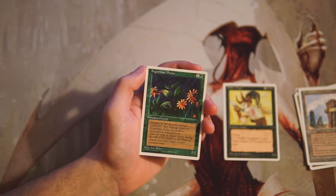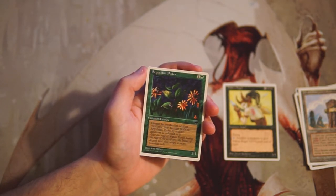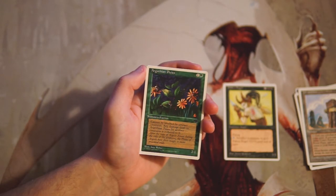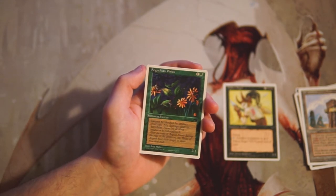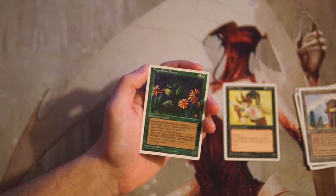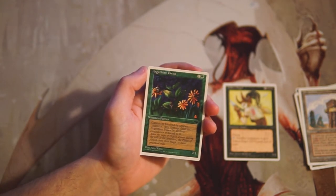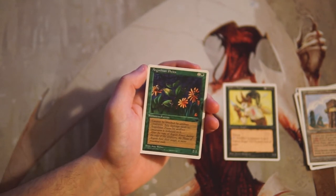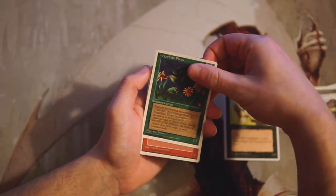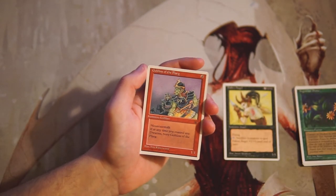Argothian Pixies is a 2/1 for one and a green. It cannot be blocked by artifact creatures, and any damage dealt to the Pixies by artifact creatures is reduced to zero. That's just random upside — it's fine, it's a 2/1 for two which is serviceable, but the anti-artifact clause is pretty situational. I'd play it, but it's not very exciting and it's not better than Fallen Angel for sure.